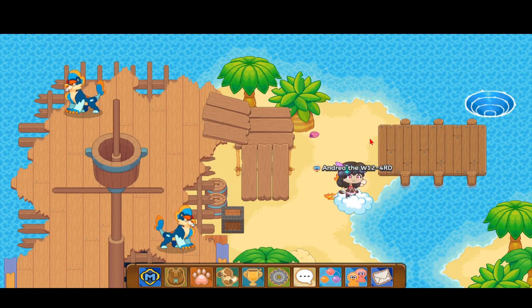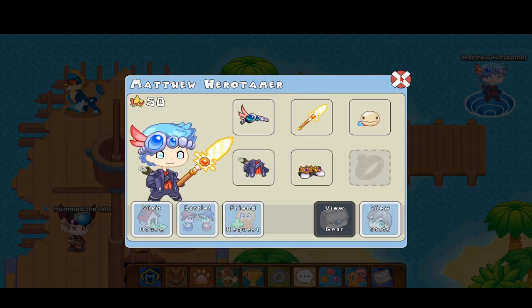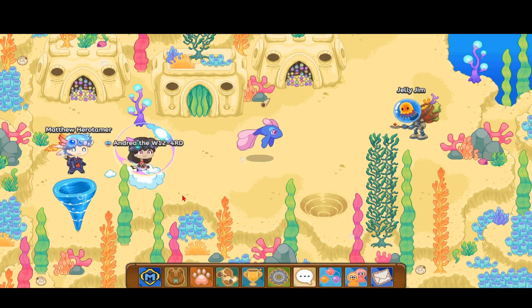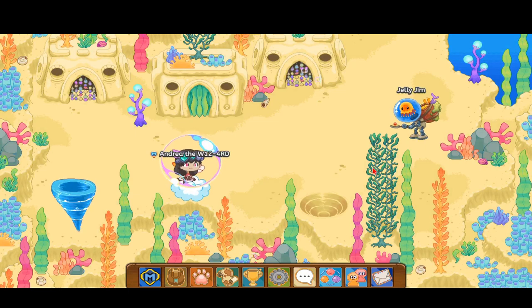Alright guys, I just finished that battle with the Trip Trap. Now what we're going to do is we're going to go into the whirlpool-looking thing over here. We see that there is a pet over here, so what we have to do is we have to battle that pet — or maybe we can skip it if we're lucky. Nope, we have to battle it.